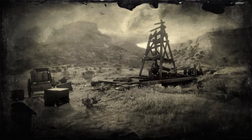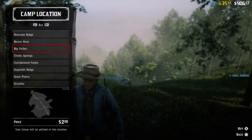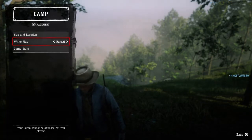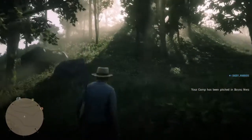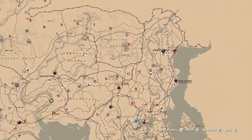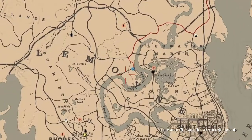The only way to fix this is to session hop and go to another session, then set up camp there. Choose your camp size — if you have your posse going, let's just go to the same spot, same exact spot. There we go, and now we have our camp set up. Let's look on the map.